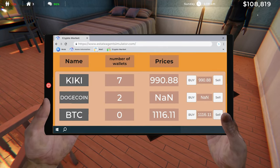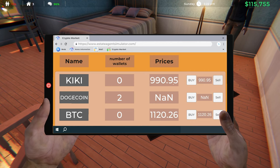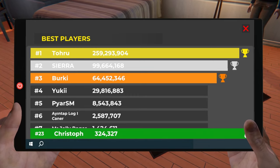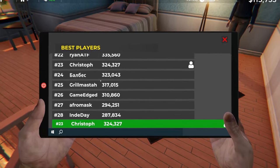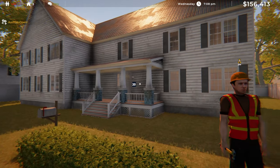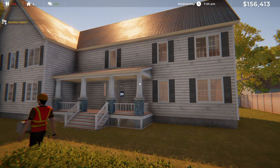That was a decent chunk of change — we're at 60,000 now, and that Bitcoin sale was like 40,000, so pretty good money. Let's go ahead and sell our Kiki too since we bought that pretty cheap at maybe 500-600. Apparently there are leaderboards for how much money you've made — some people have made 259 million dollars! Here we go, it's Wednesday 6:45 PM — just got a notification: the construction of the house is complete. House number 20, let's go!